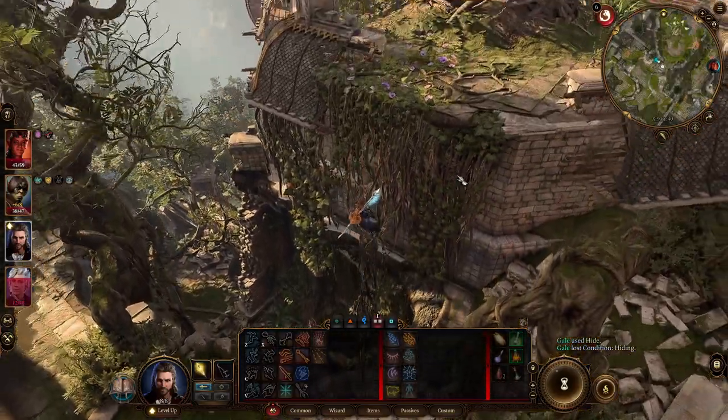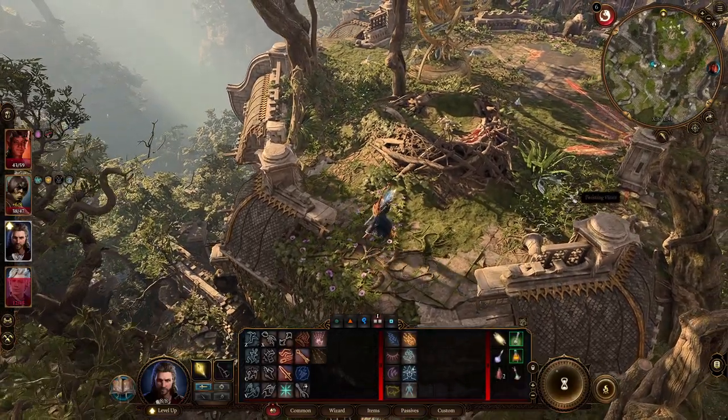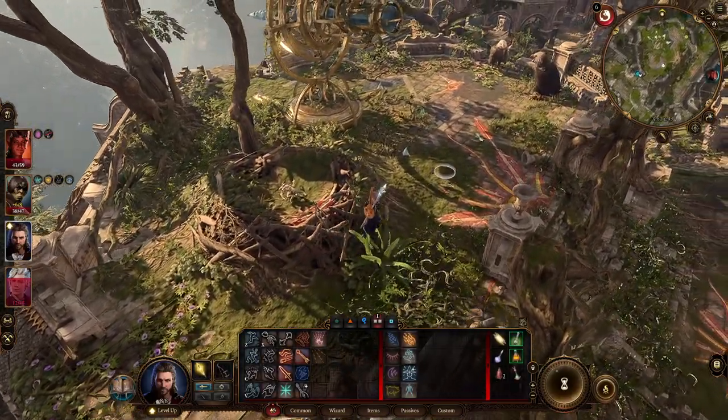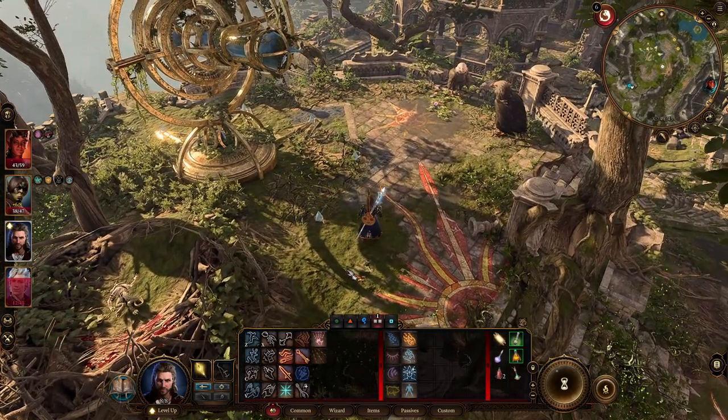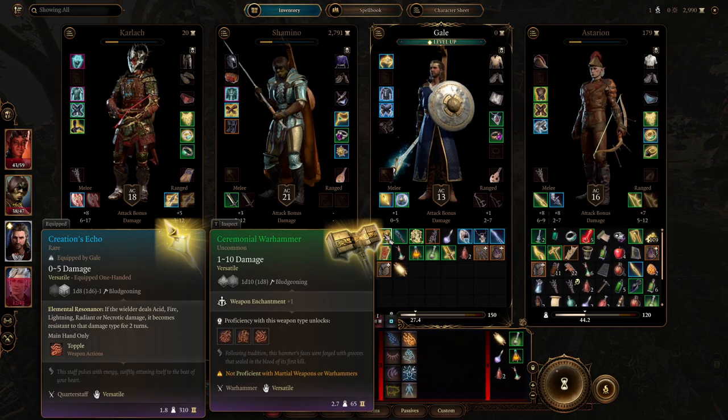If you come back now, you will see they are still standing on the other side and they are not angry. So you can talk with them. And in my backpack - let's have a look - you can see that I got the ceremonial warhammer. So that's what you need to do after the patch. This still works and it's the most simple thing you can do. Thanks for watching, have fun, bye bye!